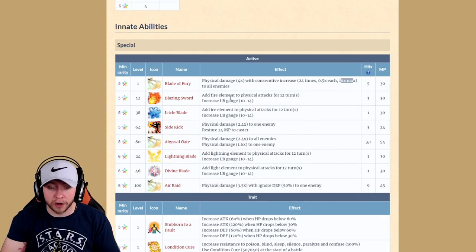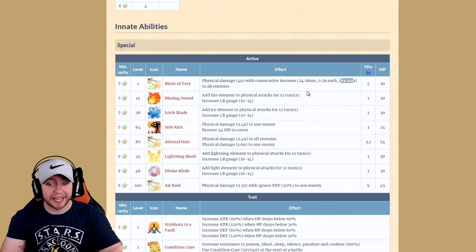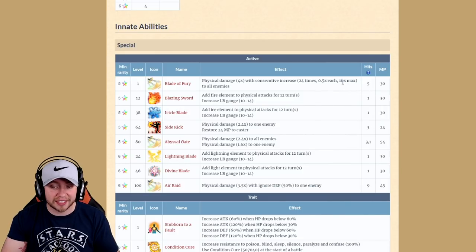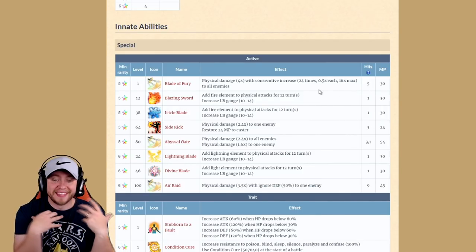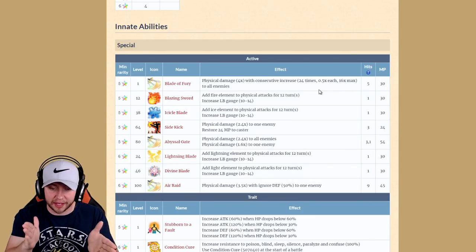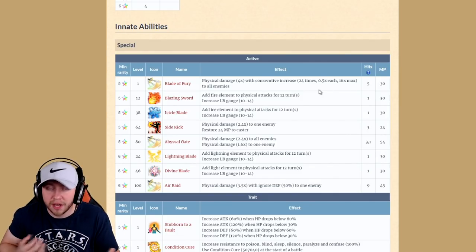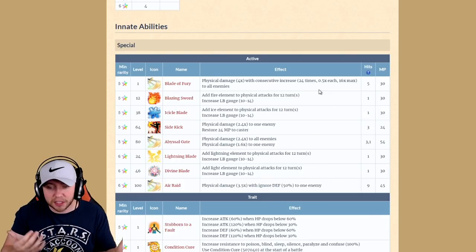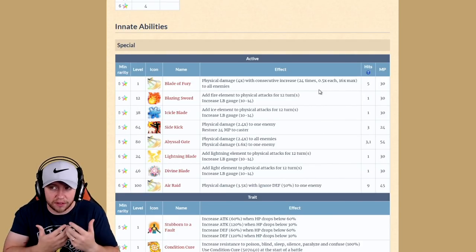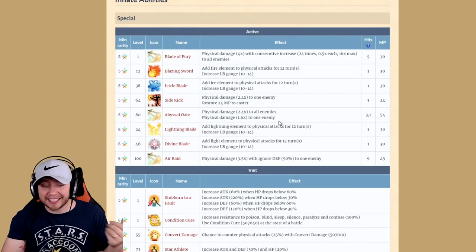His first ability, Blade of Fury, does physical damage four times with consecutive increases up to 24 times — it'll take about 12 turns with dual wield procs — 0.5 times each up to a 16 max, hitting all enemies. This move was globally buffed. But think about it: it looks like a finishing move where you build it up and then fire it off. However, it hits five times, so it's going to be extremely difficult to finish with Blade of Fury. I think they missed the mark.